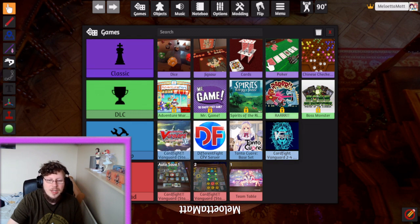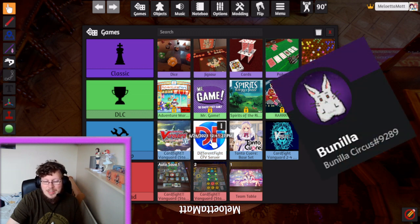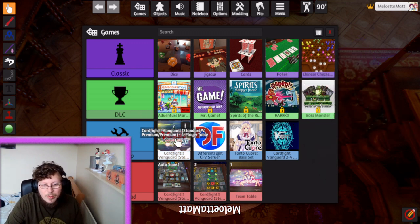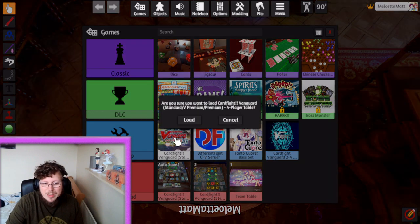Now we're in single player it comes up with this option. I'll leave links in the description for the two tables I recommend downloading — this one here, which is the Cardfight Vanguard four-player table. This is the one that's got all the bags on it I was telling you about earlier, so you can build your own decks. The other one I'll link in the description is made by Vanilla — I'll leave Vanilla's links there too because he deserves the credit. For this example we're going to use the basic standard four-player table.